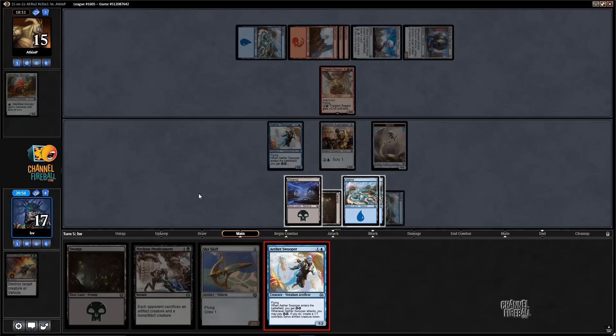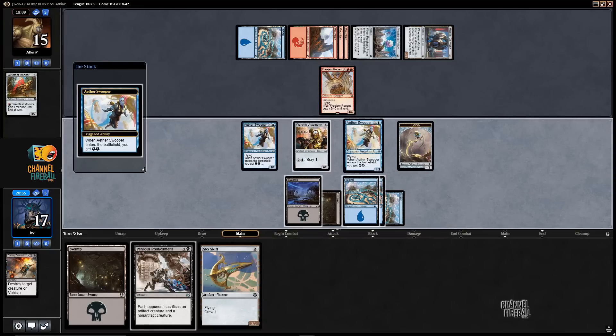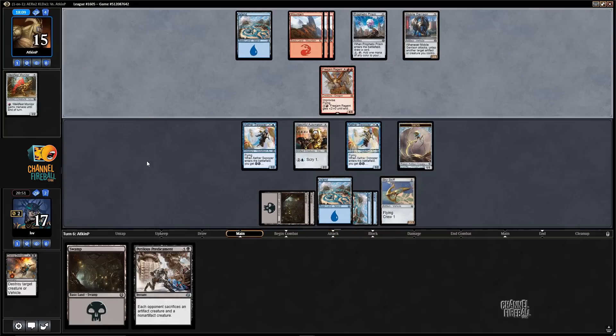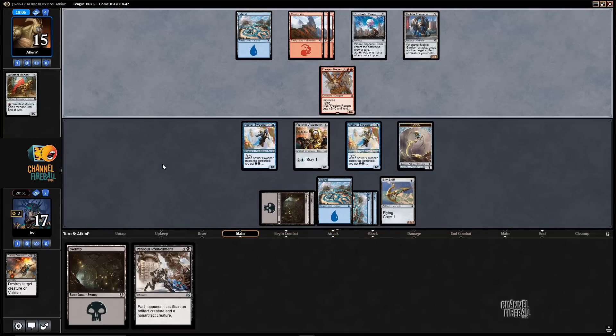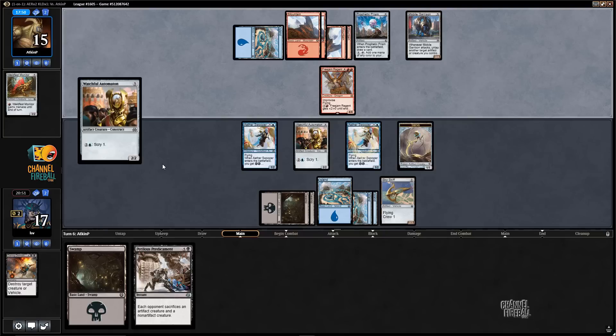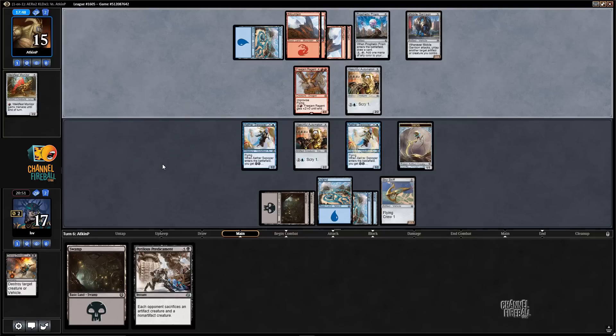Let's just play a Swooper and a Skyskiff and hope my opponent does not play a non-artifact creature. It's way more likely they just play an artifact creature given the makeup of their deck here. I'm running a bit of a risk, but the only non-artifact creatures we've really seen out of their deck are Scrapper Champion and Free Jam Regent so far. Got greedy and got rewarded, I suppose.